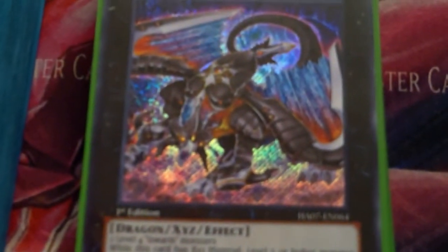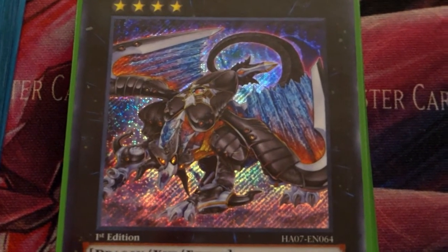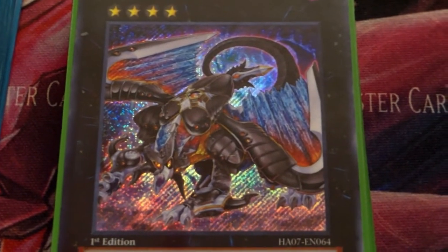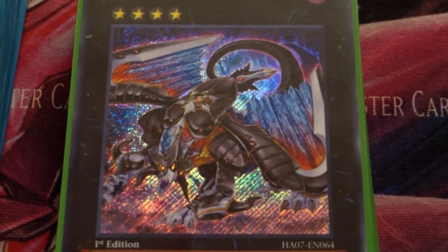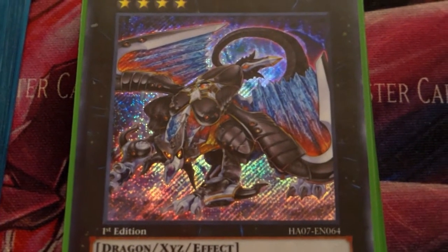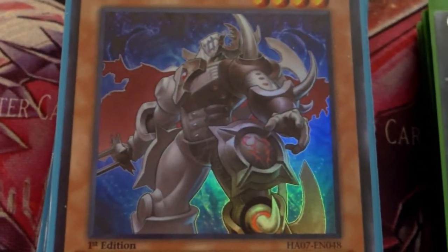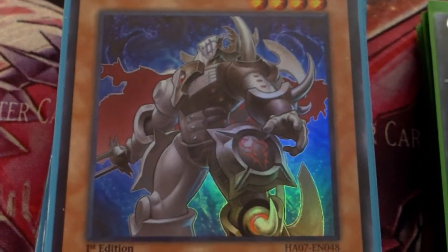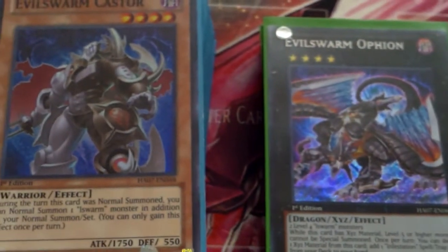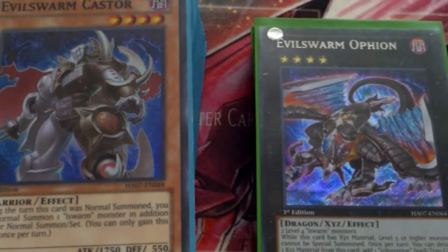Alright guys, that was my Evil Swarm deck — very fun deck. I really like playing it. Constellars are coming up next after the Evil Swarms. This deck is really easy to make — just buy a couple boxes of Hidden Arsenal or trade for some stuff. I started making this deck on Saturday and completed it within a few days. Like, comment, and subscribe for more awesome deck profiles. Constellars coming up next — peace out!